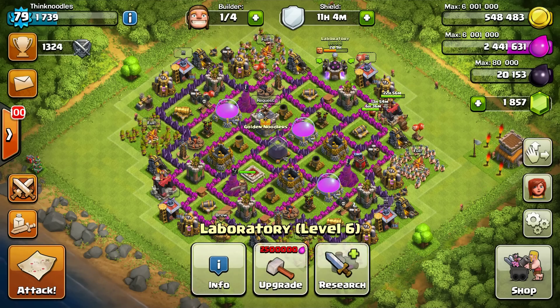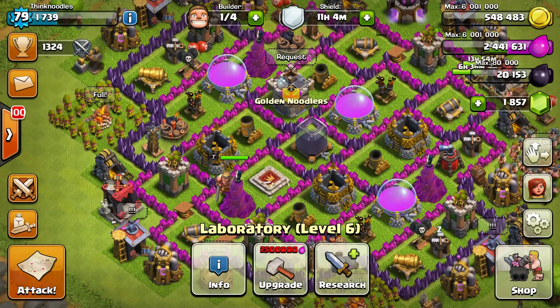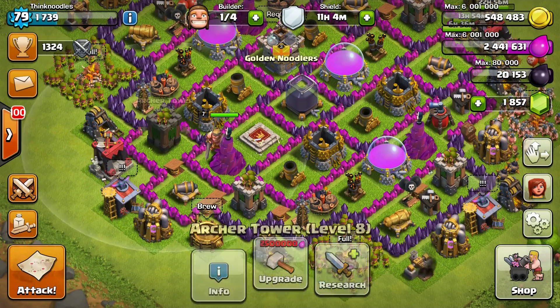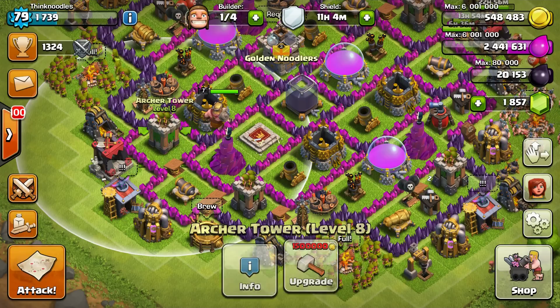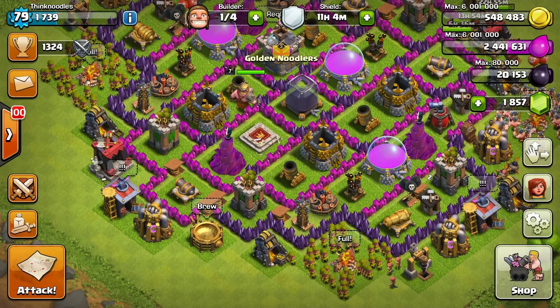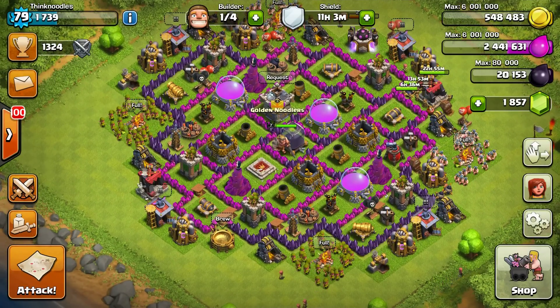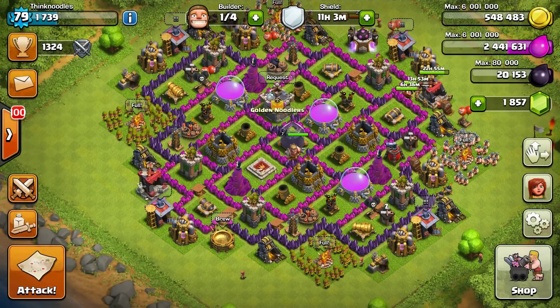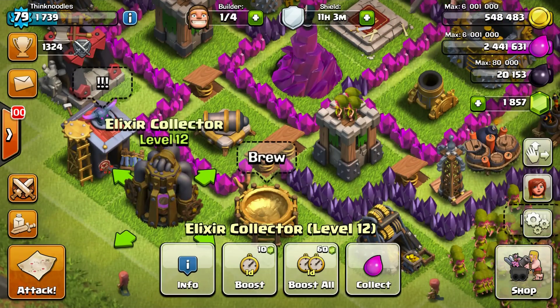I think I started upgrading giants but elixir is not really going to be used for much of anything. I've got all these gold-related upgrades and everything is so expensive. It's one of the first times in a long time that I've had inactive builders and it's driving me insane. But the reason for the video today - you guys see right there it says 'brew' instead of 'create.'